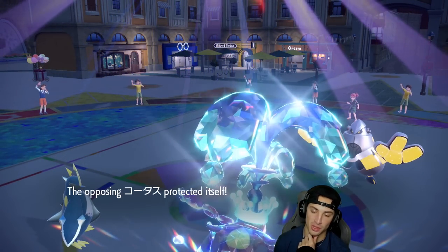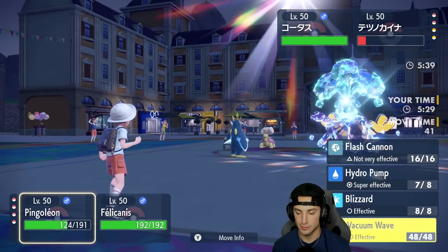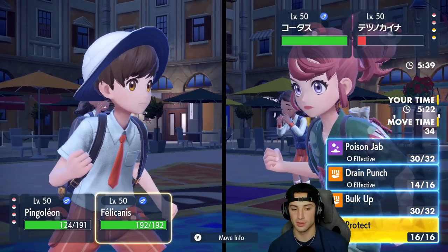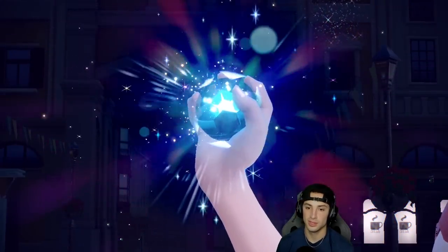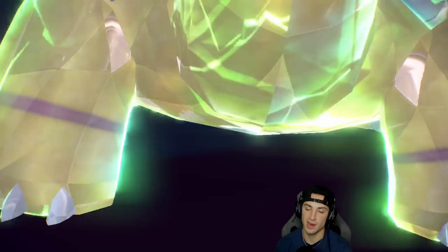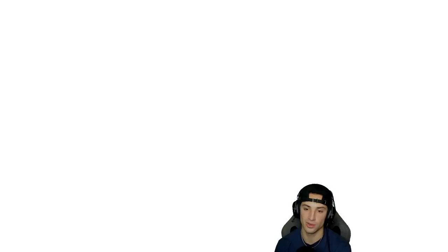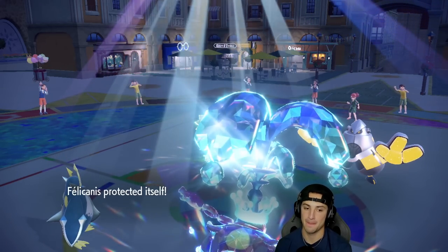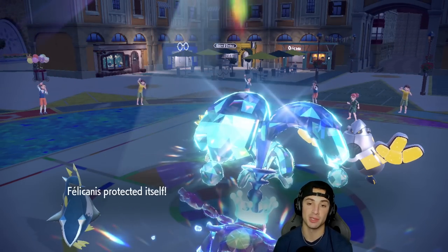I Protect Okidogi since Iron Hands will Fake Out all day — no chance they Fake Out Empoleon. Torkoal comes out and Terastallizes to Grass type. I've got Poison Jab to cover that, so I'm not too worried. Okidogi is really the only Pokemon I want alive here, so I'm just protecting and wasting out turns. Empoleon's Hydro Pump does a bit more damage than expected, and the opponent uses Earth Power — doesn't KO Empoleon.